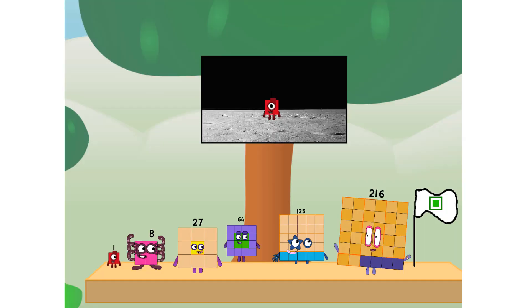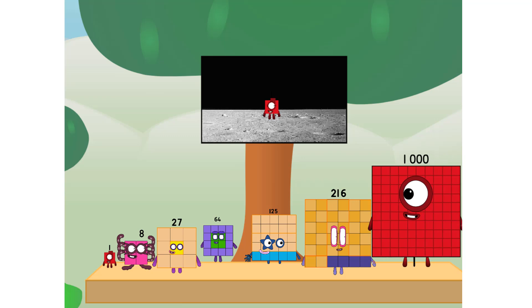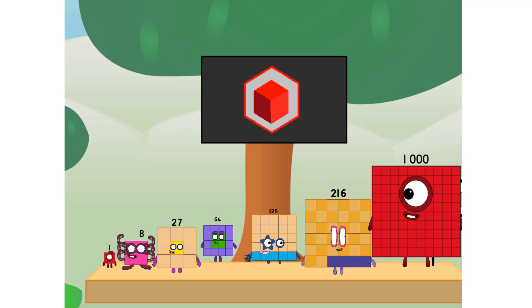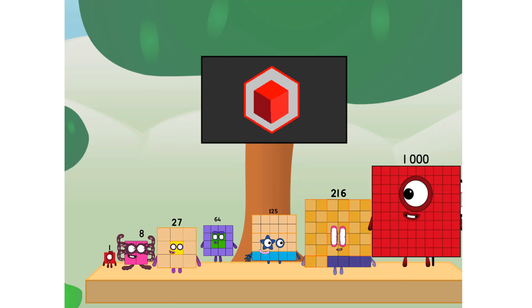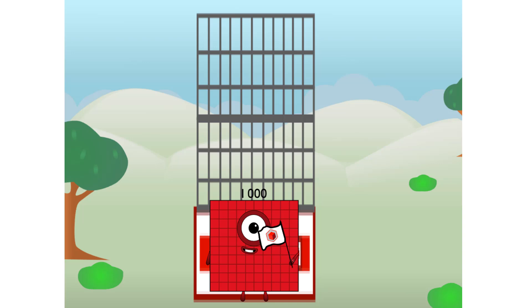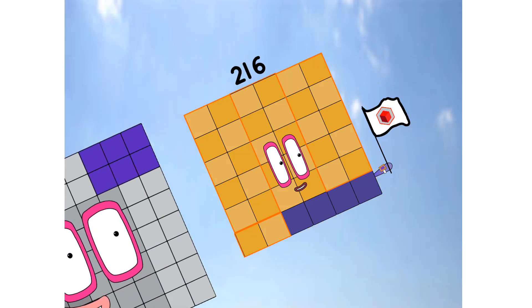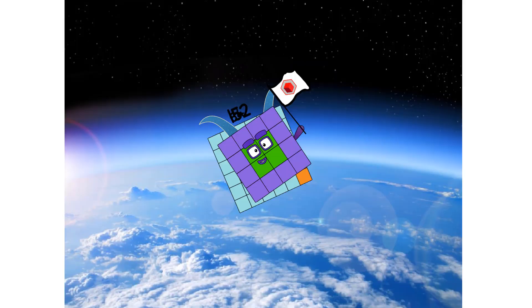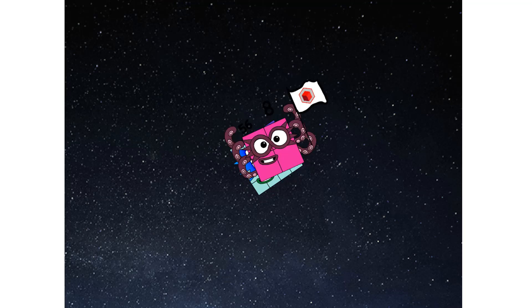We did it! The only thing left now is to plant the cube club flag. Numberland, we have a problem — I forgot the flag. Don't worry, little one. I'll take care of this. Ninety-one. And I promise, no square power, cube power only. Ah-ah-choo! Ah-choo! Ah-choo! Ah-ah-choo!